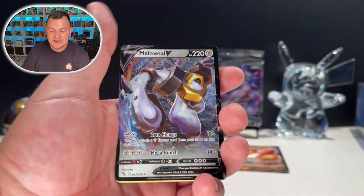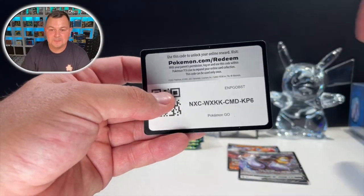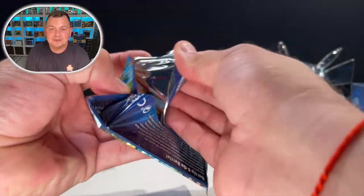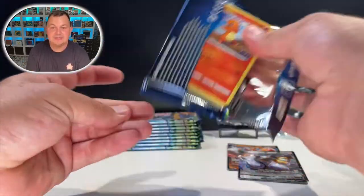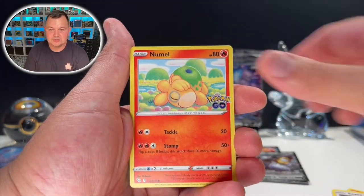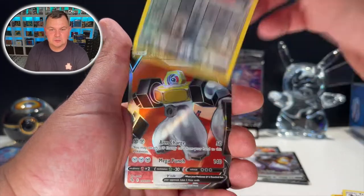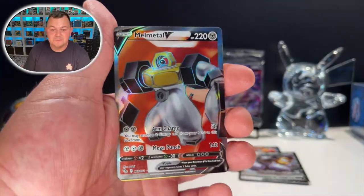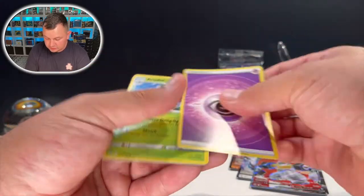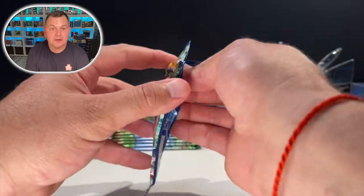We got a Melmetal V. Did you get lucky and pick up a Pokemon Center exclusive ETB? Let me know down in the comments section. We got a Tranquil and we got a Melmetal V full art! Yo, that's three hits in a row — let's keep it going!